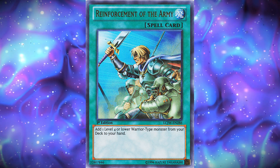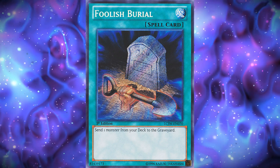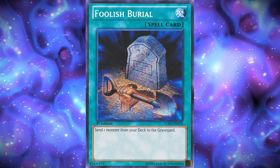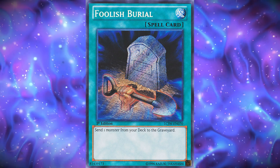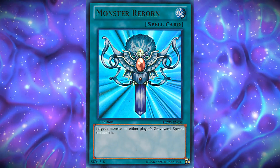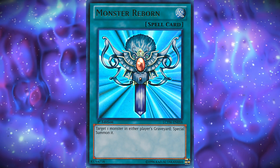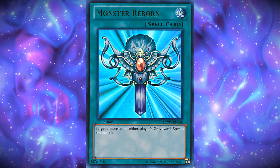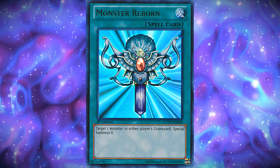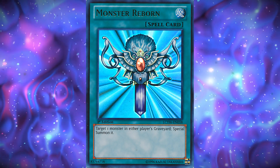One copy of Reinforcement of the Army — all the Phantom Knights are warriors, so it's common sense to play this card. One copy of Foolish Burial — you want to dump Ancient Cloak to get your search, so Foolish Burial basically acts as a searcher in this case. Ancient Cloak can add any of the Phantom Knights monsters from the deck. One copy of Monster Reborn — if you bring back Dark Rebellion, you can instantly rank it up with the Rank-Up Magic card since the monster needs no Xyz material attached, then summon Dark Requiem on top.